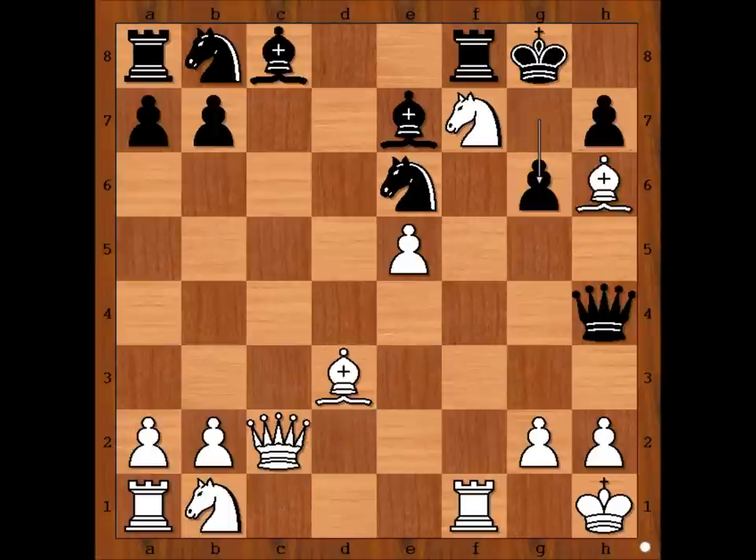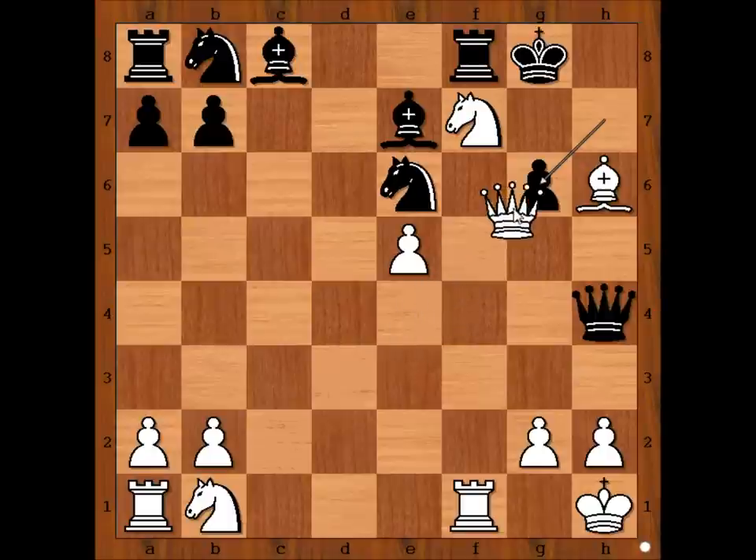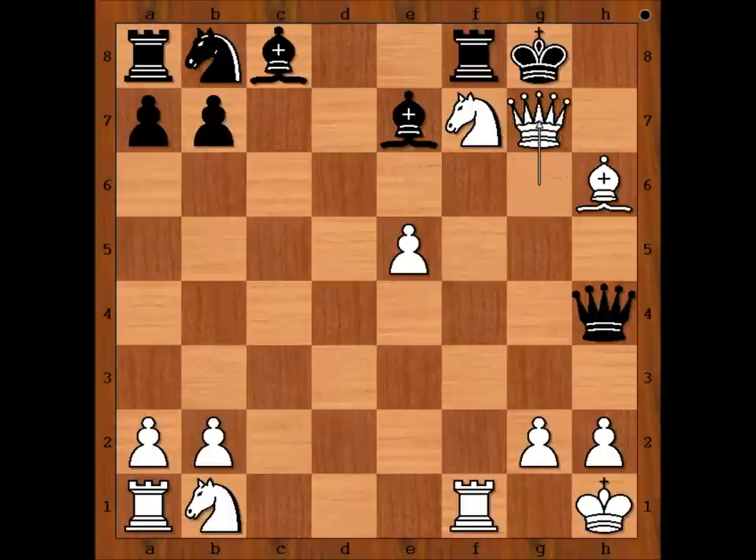If g6 is played, then bishop takes on g6, pawn takes, and then queen takes on g6 check, and check, knight.